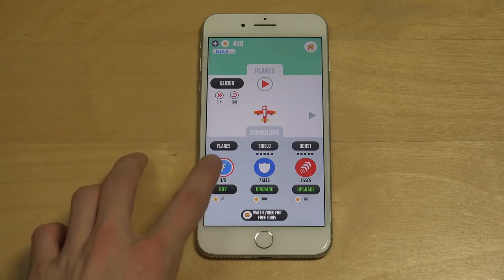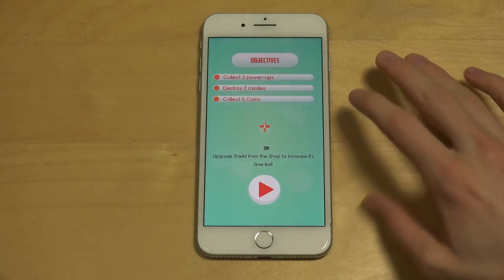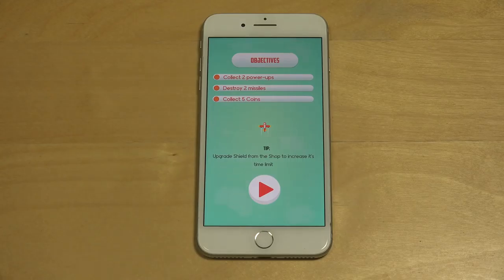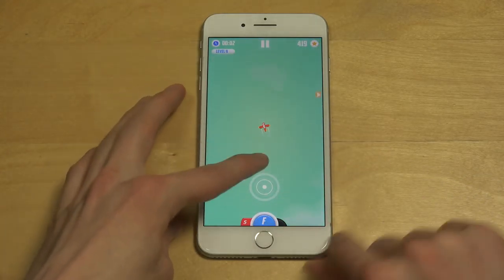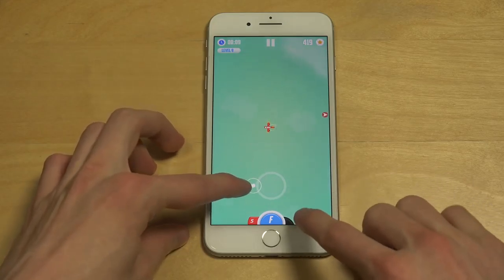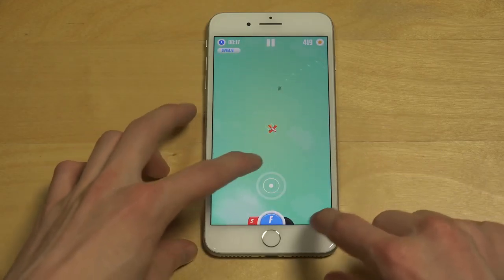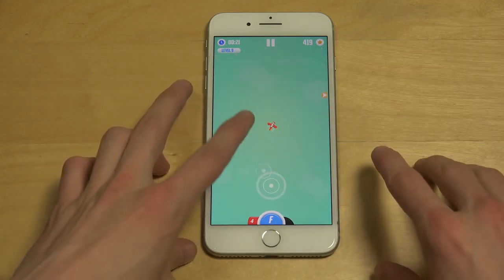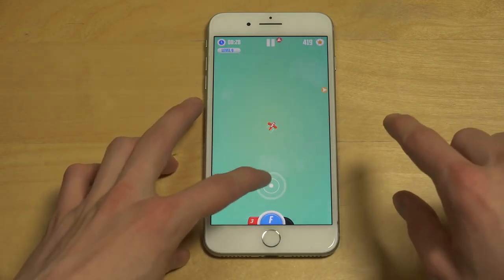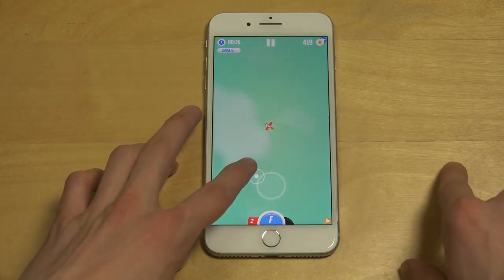I'm going to buy five flares — I think that cost fifty coins. This is on level nine and here I have: collect two power-ups, destroy two missiles, collect five coins. So you can see 'F' here for flares. When a missile comes at me — bam, that's how it looks. Very nice animation. That one flare can fire and shoot down four or five missiles chasing you, which is a very useful feature.